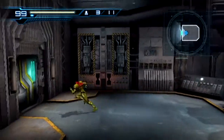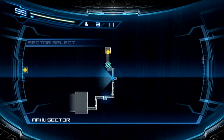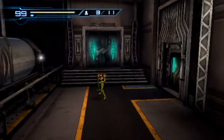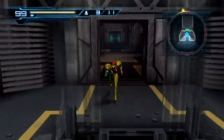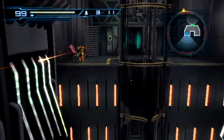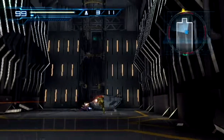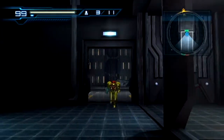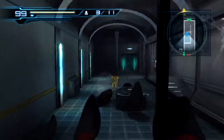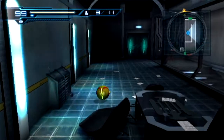Now we can go back to Adam to receive our next orders. But first, we have access to a few new areas we didn't previously have access to. Just backtracking to get a few little power-up items. Now that the lights came on, these little guys are more prone to coming out to attack us. I guess they were afraid of the dark.